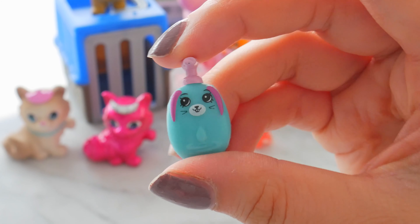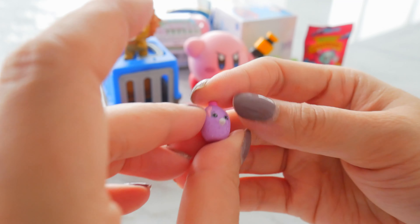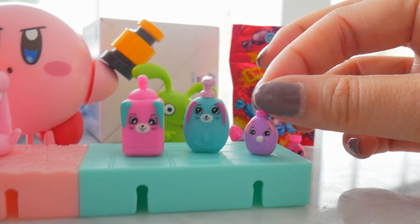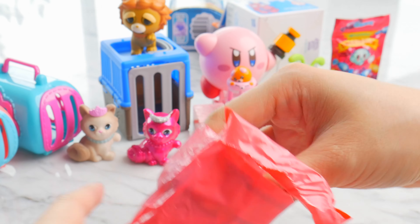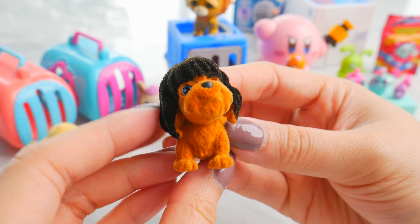Shopkins Happy Places. It's a bunny face soap bottle — to wash your hands. It has a bunny tail. Another bunny face soap bottle, this one's blue. And one more — little itty bitty bunny soap bottle, a purple one. It's a bunny soap collection.